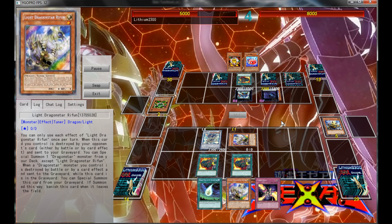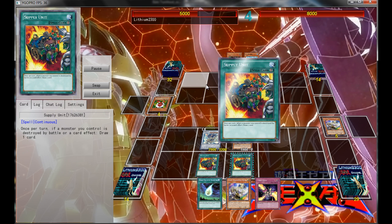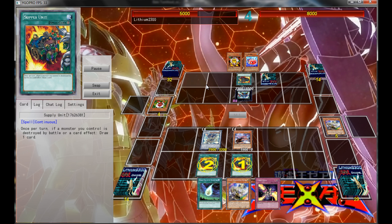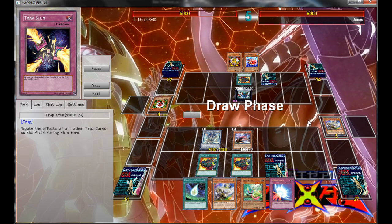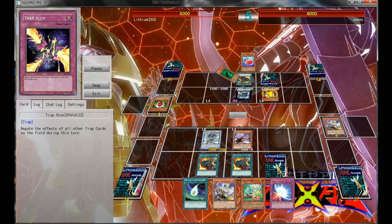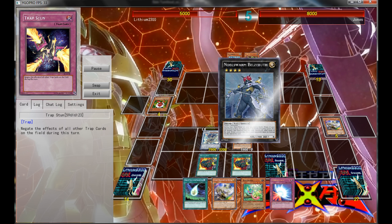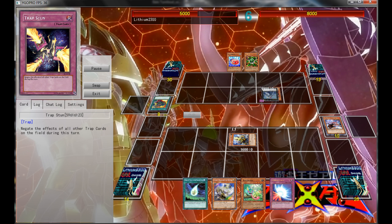So activate Trap Stun right off the bat and Special Summon three monsters from my grave, thanks to Soul Charge — paid 3,000 life points, but that's definitely worth it. Since now I can go for Shofuku, bounce back two back rows and the Dweller, since the Dweller was priority number one. Then use Shofuku's effect to Special Summon the Dragon Star from my grave, and also get two draws in the process. And I think I set my Trap Stun. I did not set my Mirror Force, because the Exceed the Knight was too obvious, and I didn't want to lose my Mirror Force just yet.